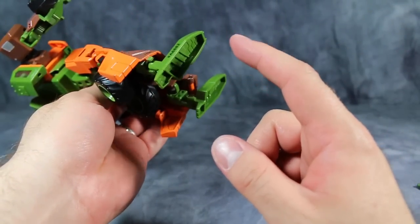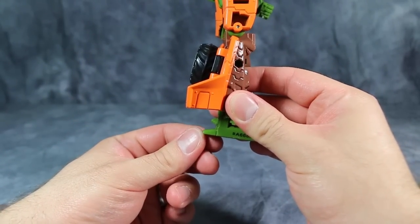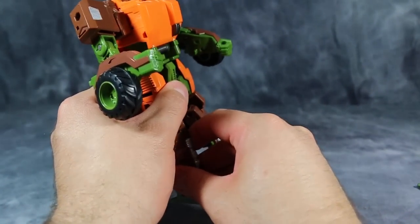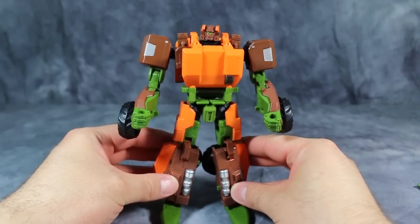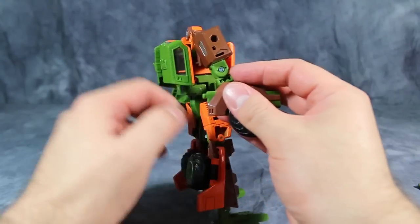The missing hip ratchets don't affect him all that much, but they do affect him standing a little bit — you just have to work with him. It's just strange that he's completely missing ratchets in the hips. The other issue I have is the heels: he really doesn't have any. That little bit of heel isn't really enough to keep him from falling backwards sometimes, though that's partly a posing issue.